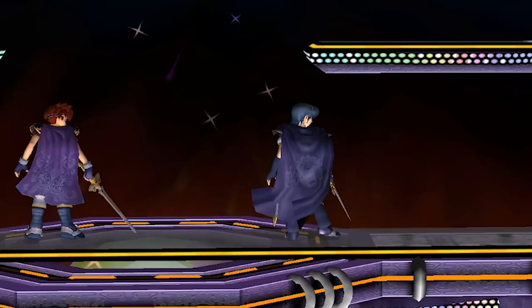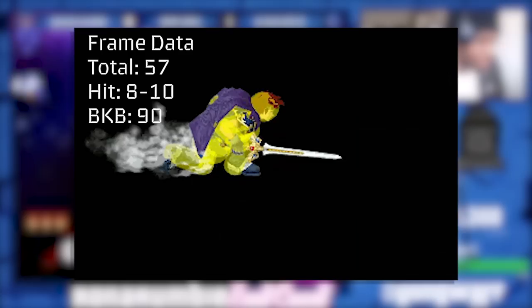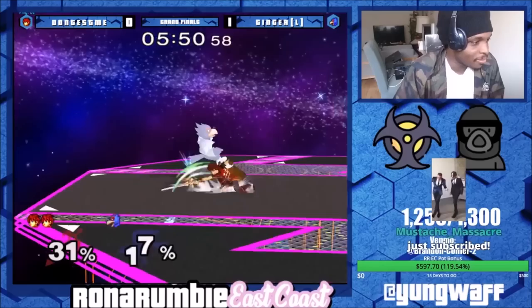Roy's crouch cancel is amazing — not only does he get the traditional hitstun reduction of crouch cancel, his crouch goes extremely low to the ground, like Marth. This allows for some fun power shield shenanigans, as it's much easier to land a power shield when a character's hurtbox is distorted. You can also down tilt out of crouch. Down tilt is one of the best grounded normals in the game — it is quick, disjointed, breaks ASDI down at zero, and sets up for a follow.